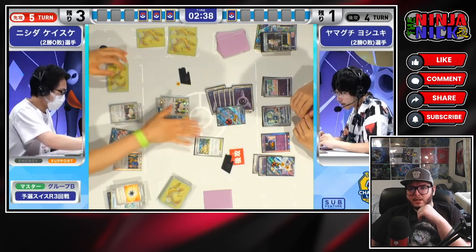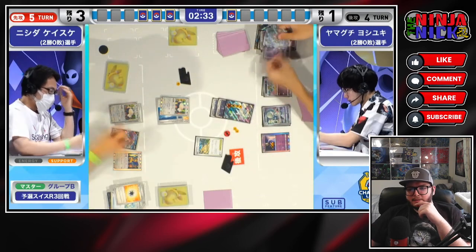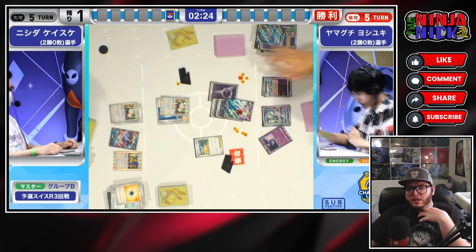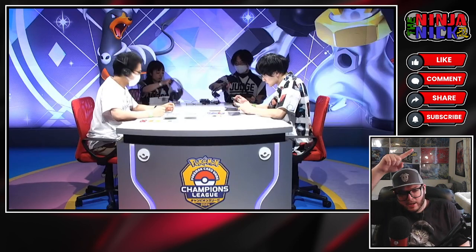Slow play is a bit of an issue because they do have only 2 and a half minutes left, and if this game were to tie, it is a game loss for both players in Japan. So the Gardevoir player is just going to use Psychic Embrace to put 2 more damage counters on itself, attach 1 more energy, and then take the knockout on the Snorlax and win by 1 prize card. So a very close game, surprisingly, but definitely felt like it was in control by the Gardevoir deck the entire time. As always guys, do not forget to comment, like, and subscribe - it's really important for that YouTube algorithm. We will see you guys next time for another round.